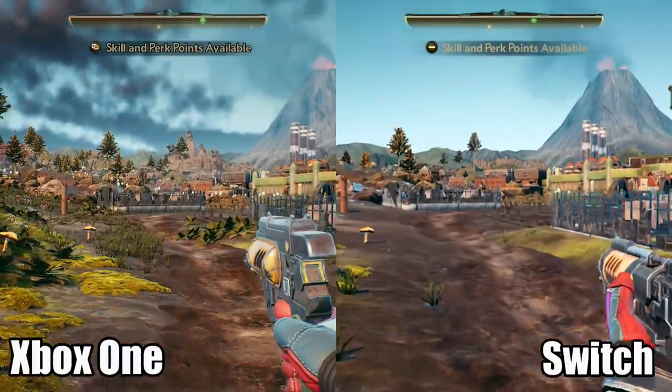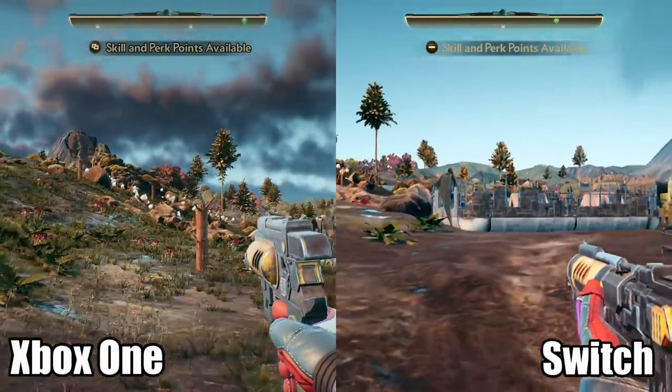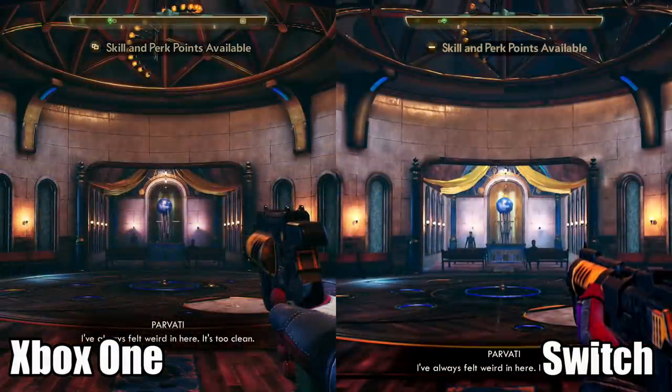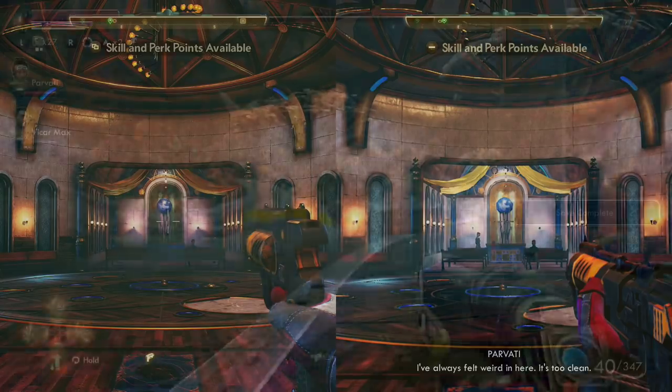My buddy Brett from Nintendo Enthusiast sent me over some comparison shots of the Nintendo Switch version versus the Xbox One version, because my Xbox One is pretty much full on memory space, and there's obviously a very clear difference between the two versions of the game. If you want to see a more in-depth look at this, be sure to check out Brett's video over on the Nintendo Enthusiast's channel — I'll have a link in the description box down below.